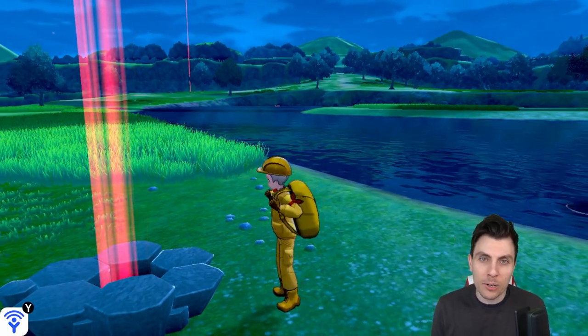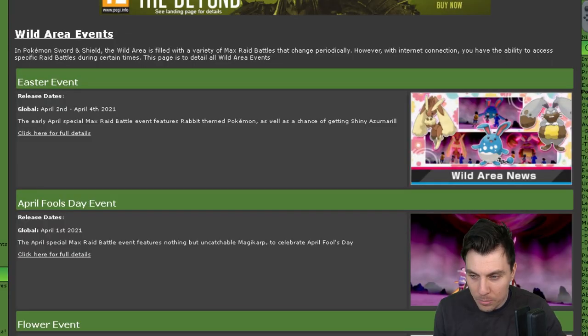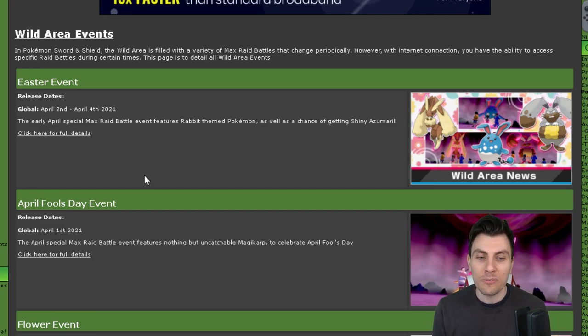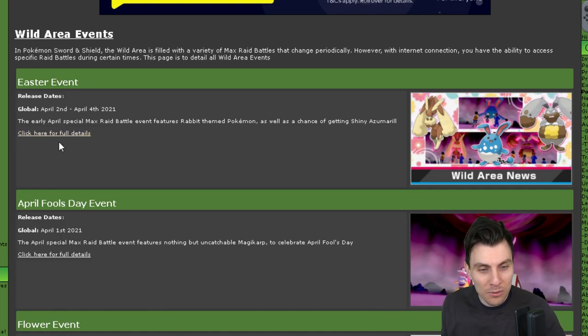As it is the Easter weekend, the Pokemon Company have introduced a brand new event in conjunction with Easter. If we hop over to our trusty source at Serebii, we can take a look at some of the details before jumping into the specifics of the den. The Easter event features a rabbit themed Pokemon as well as a chance of getting a shiny Azumarill, which is one of my all-time favourite shiny Pokemon in Sword and Shield.